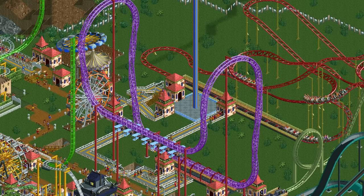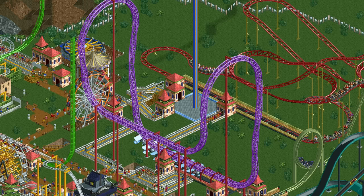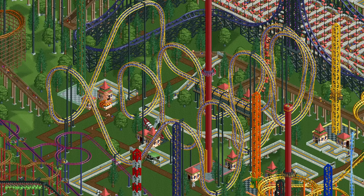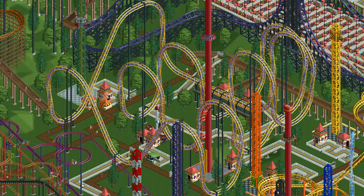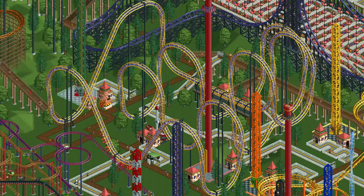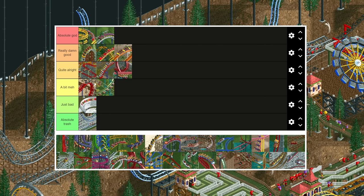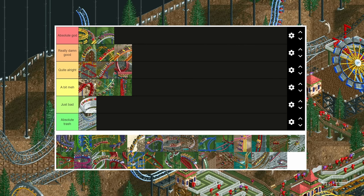The inverted impulse coaster is similar to the air powered vertical coaster in that it is always launched, except it's worse in almost every way. It only has vertical turns making it really limited and often tricky to connect back to the station. It also has worse stats than the air powered vertical coaster and can't do the same super fast design, so it can also make less money. I can't quite put it in the same tier as the bobsled — it's not that bad, but it is quite meh.